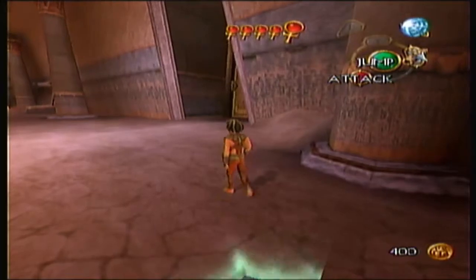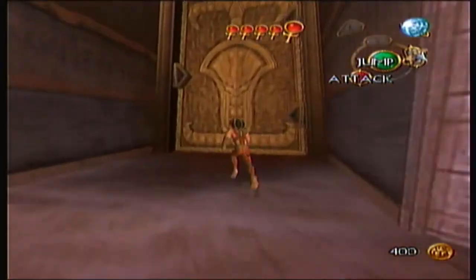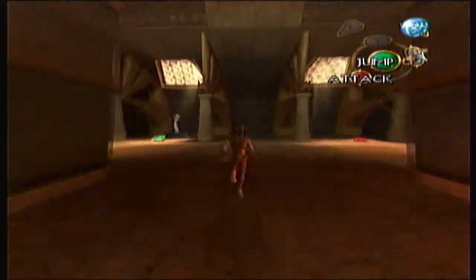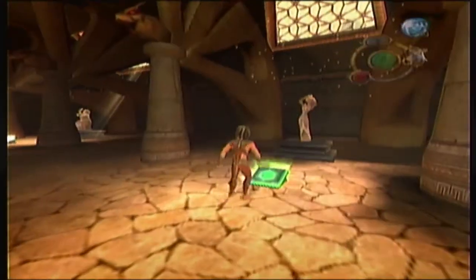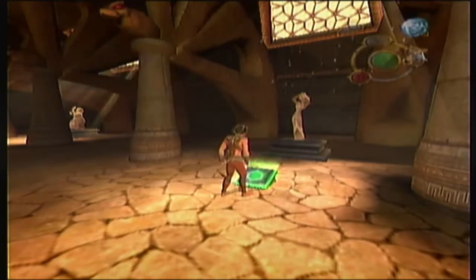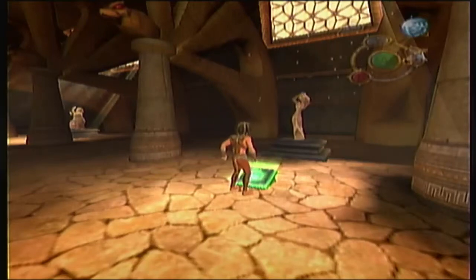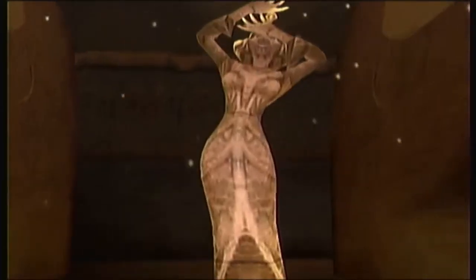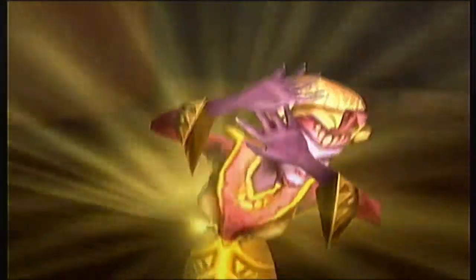Okay, wait — which thing do we have? I know we have a green one, which apparently goes over here. Is item. And looks like a light blue one. So this goes in here, and... what is this?